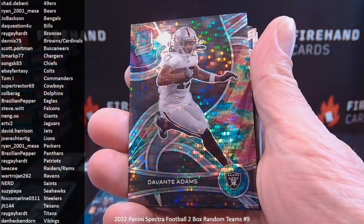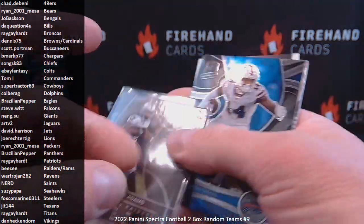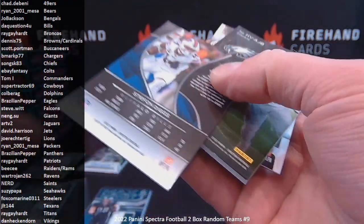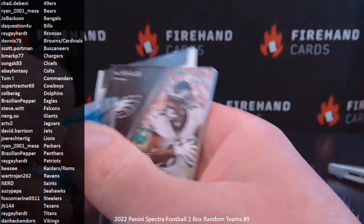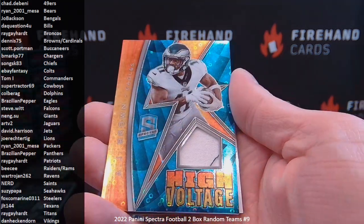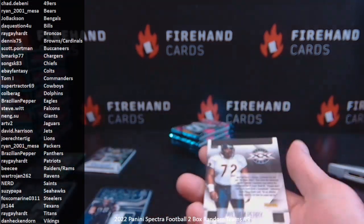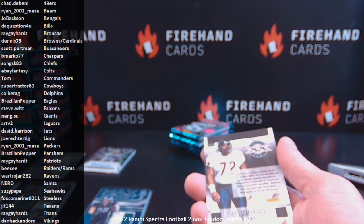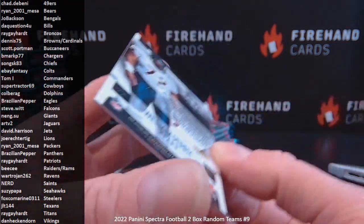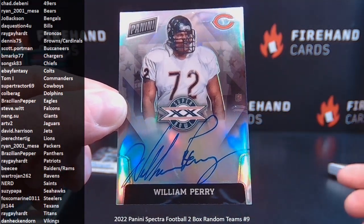Davante Adams, numbered to 99 for the Raiders — BC. Stefan Diggs base, not numbered, Buffalo Bills — The Question For You. AJ Brown numbered to 60 for the Eagles, high voltage jersey — and another Super Bowl auto in the same box! I don't think I've ever pulled two Super Bowl autos from a single box before. William 'Refrigerator' Perry from Super Bowl 20 — pretty awesome — for the Bears, going to Ryan Mesa.